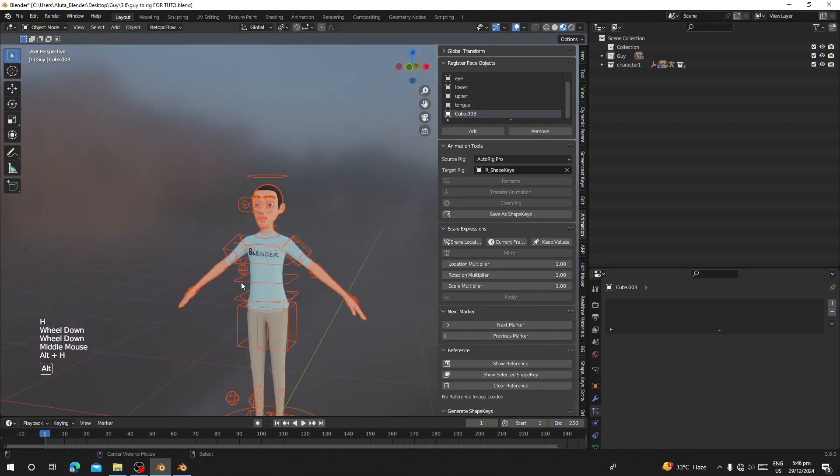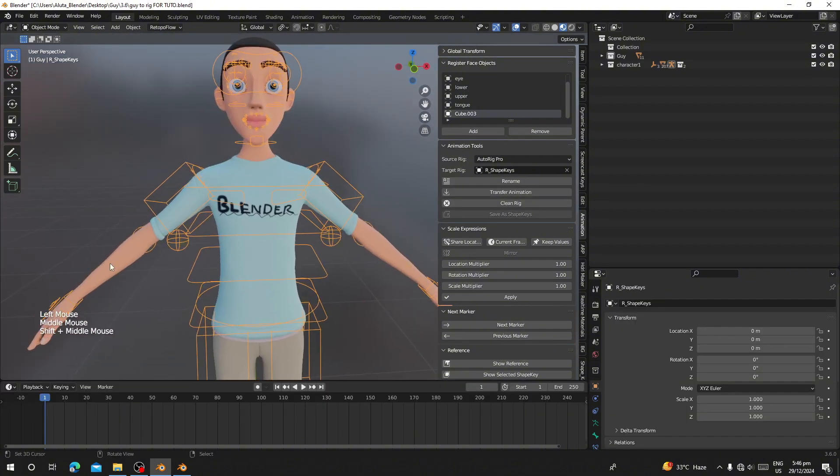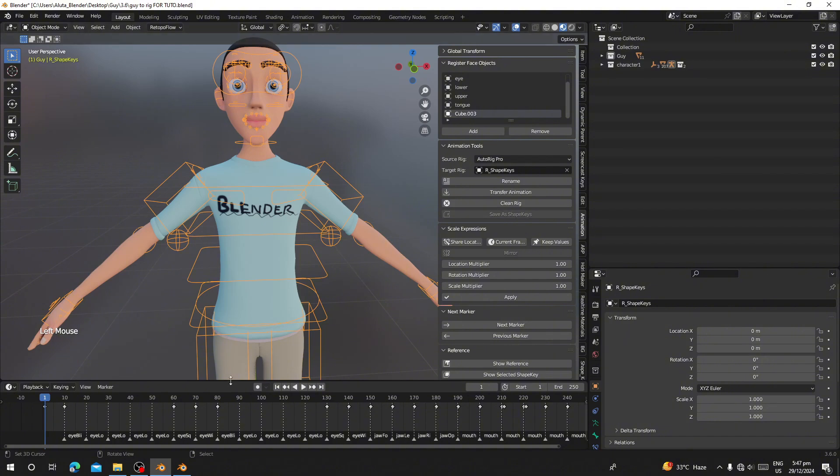These facial features all have to be added. Unhide everything, select Auto Rig, and click on Transfer Animation. Make sure you choose your rig type — if your rig is a Rigify rig, choose Metal Rig; if it's Auto Rig Pro, choose Auto Rig Pro. This one is Auto Rig so I'll choose Auto Rig as the tools rig and click Transfer Animation and hit OK.